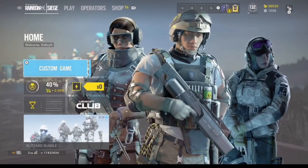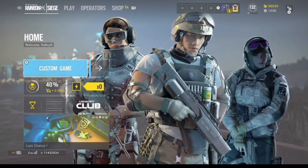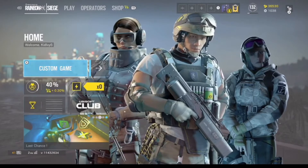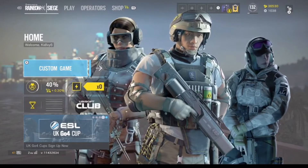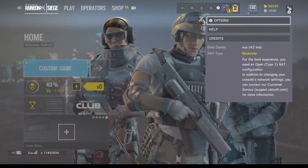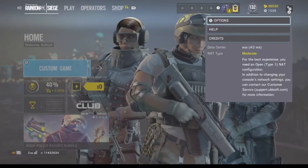If you are a Rainbow Six Siege player, I can show you exactly how to go and search for it. The first thing you're going to do is hit your start or select button and it's going to take you to where it shows your ping and the server you're connected to. Right here you can see I have 42ms ping and my NAT type is moderate.